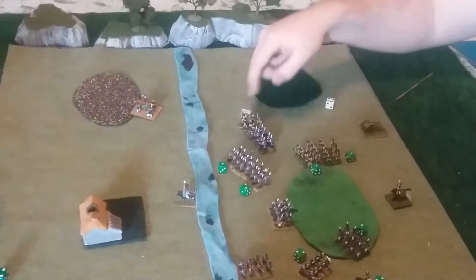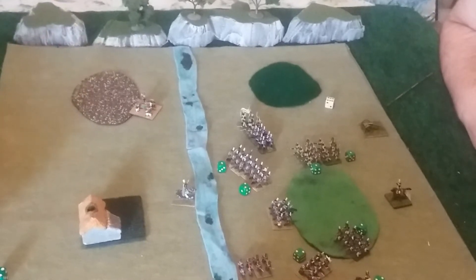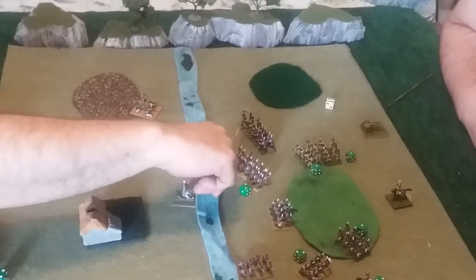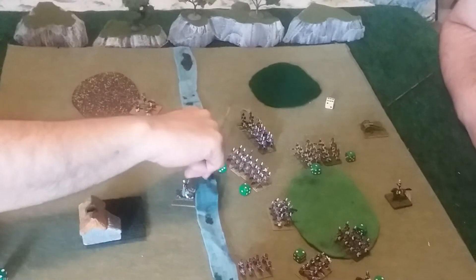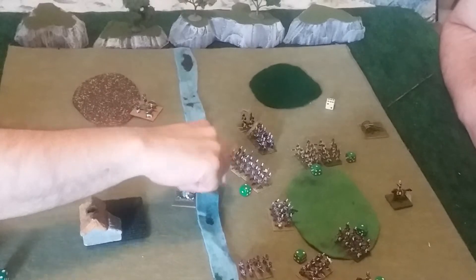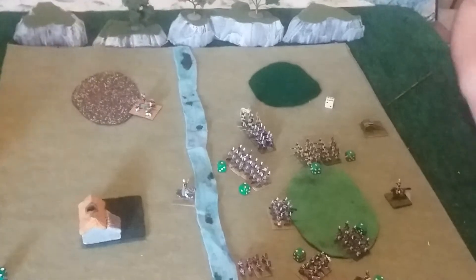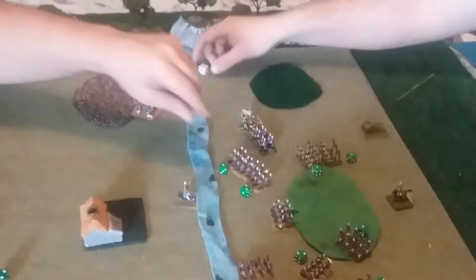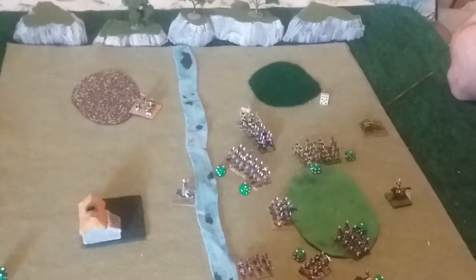They can align and shoot. There are 2 rules for line of sight: one is 45 degrees, which they would be in, and both corners can see. The other is 40 millimeters to the side and then straight ahead — this box. So under both rules they can't shoot. They need a 5. Ouch. That's the shooting turn for me. That is my shooting.